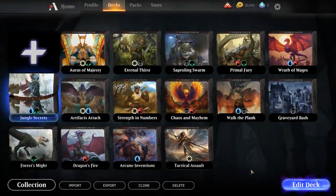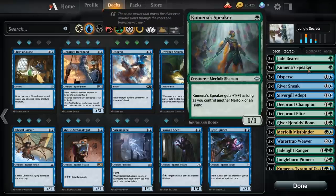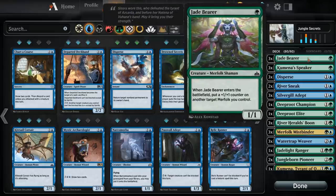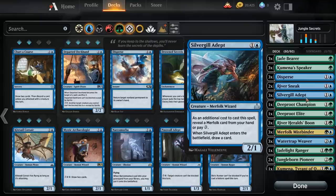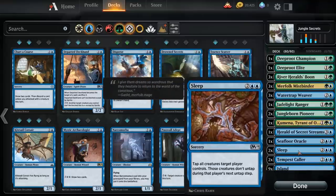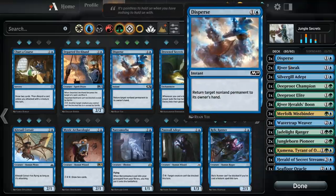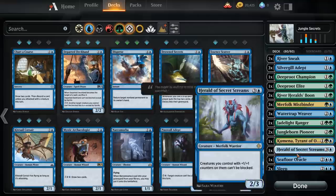We're going to start with the blue-green merfolk shell Wizards provides called Jungle Secrets. We start off by seeing a lot of what we'd expect from a standard merfolk deck — low-to-the-ground creatures in Kumena's Speaker and Jade Bearer, nice merfolk tribal cards in Silvergill Adept and Merfolk Mistbinder, and some disruption in the form of Sleep and Disperse. For an introductory deck this isn't half bad, but thanks to the 15 total wild cards we have to work with, we're going to make this deck crazy.